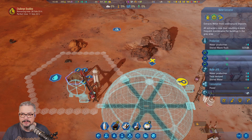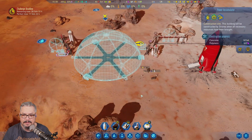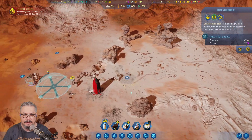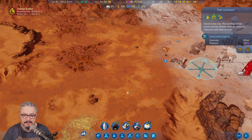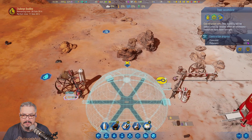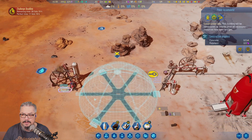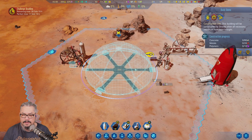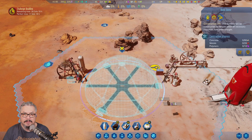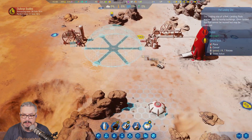It is understandable. Interesting — we have no power, but we have this. Oh, because it's shut down right now. Now we have power — of course, because it's solar and it was night time. What's our transport doing? He's still collecting. Okay, so we've got wind. Alright, we've got a fair bit of power. That's gonna get built.